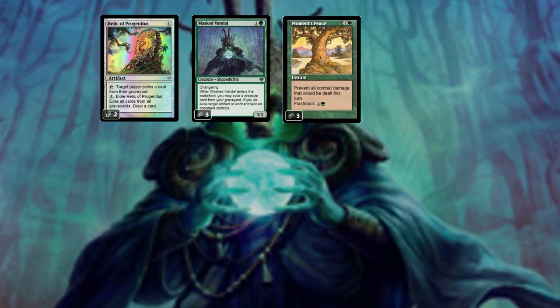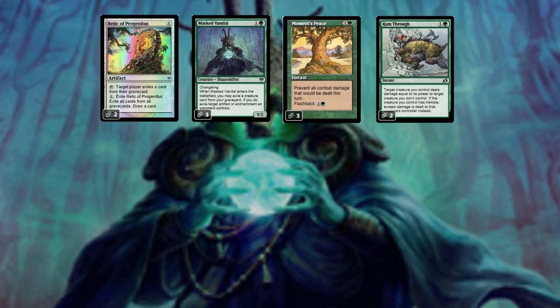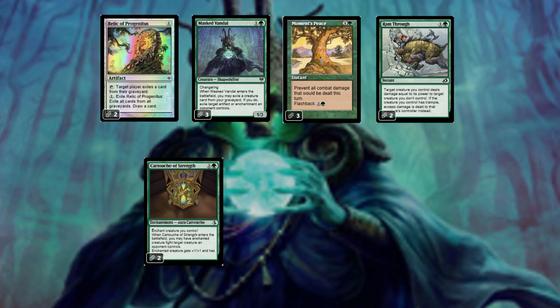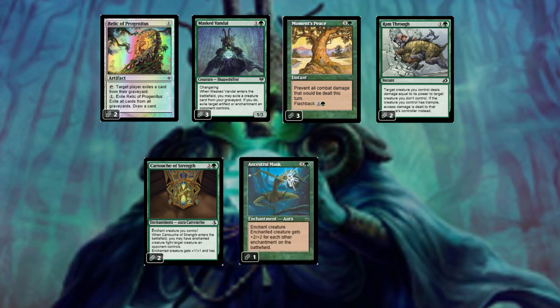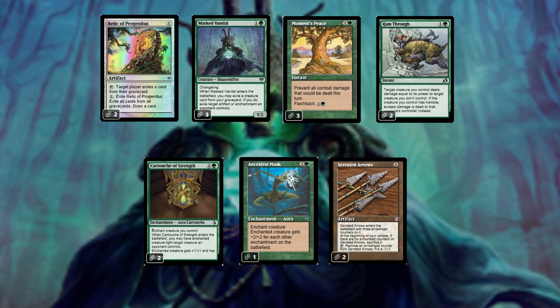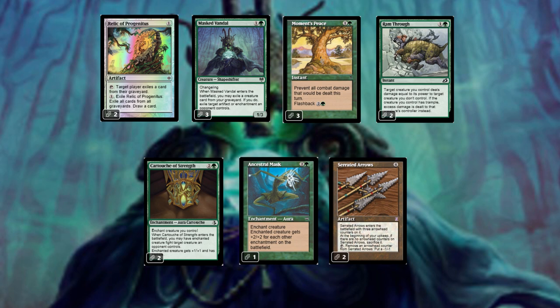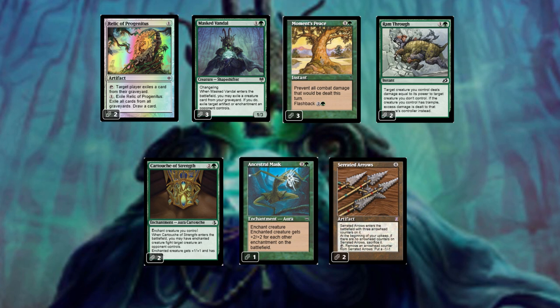We've also got three copies of Moment's Peace and two copies of Ramunap Ruins to finish off games where the board is stalled or they're casting Fogs or Stonehorn Dignitary. We've got two copies of Cartouche of Strength, a bit of removal — it's a three mana enchantment that has the creature fight one of our opponent's creatures and gives it plus one plus one and trample, which also helps trigger Ramunap. We've got our fourth copy of Ancestral Mask in the sideboard, plus two copies of Serrated Arrows — a four mana artifact with three arrowhead counters. You can tap and remove a counter to put a minus one minus one counter on target creature, which is very good at killing fairies, unflipped Delvers, or weakening creatures so they can be blocked more easily.